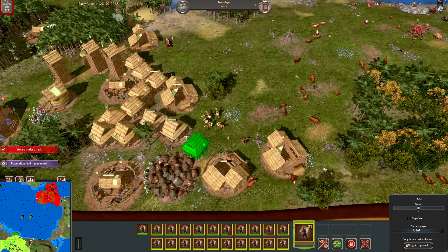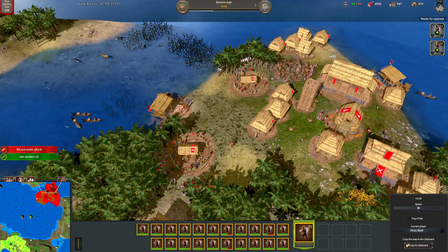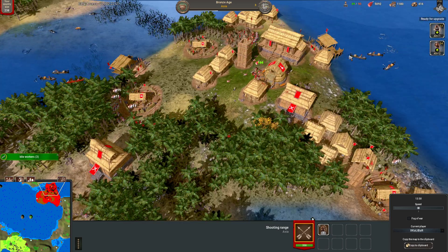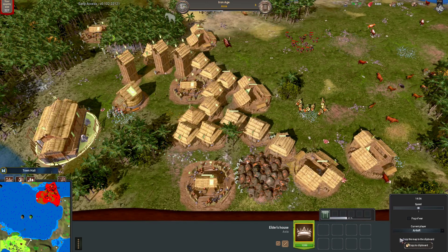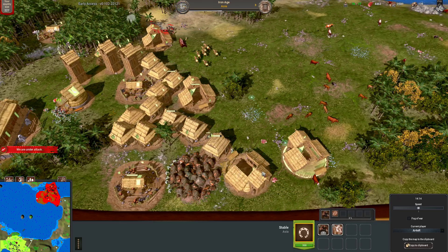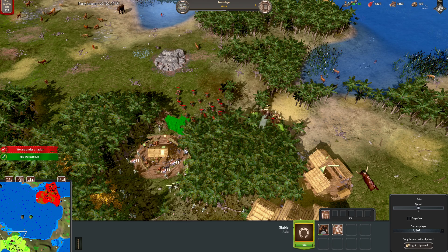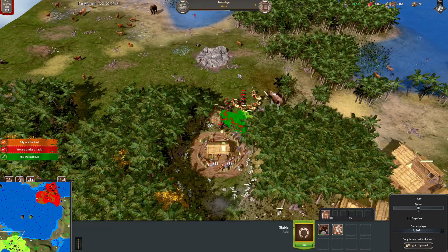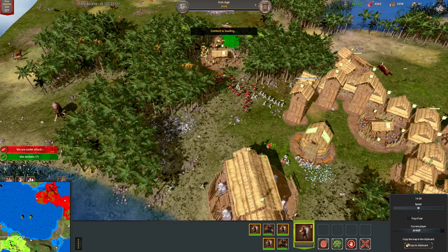We're going to push into the wood line to mess up his economy — his wood line is very good right now and mine is not great. My wood is scattered everywhere. We're going. Does he have his vision upgrade? Can he see me coming? Oh look, he's got my position on the map. He tries to build a wall — too late, my friend, it's too late. There's a gap in the wall, but not for horses — the horses can't get through.